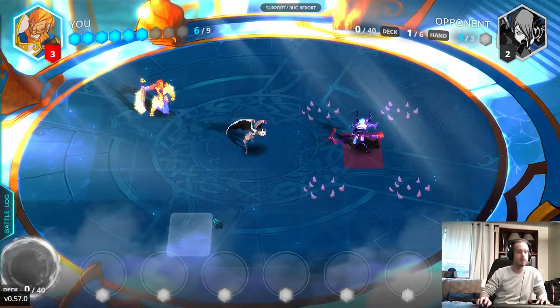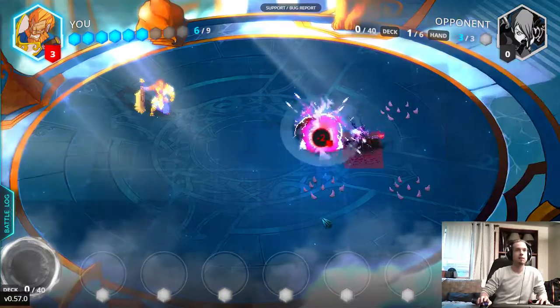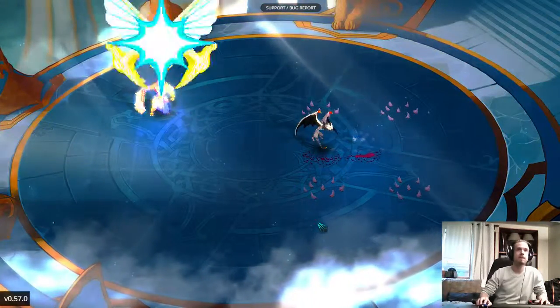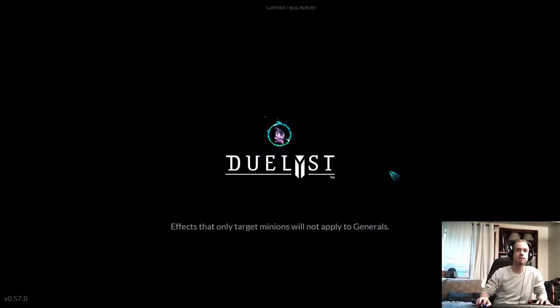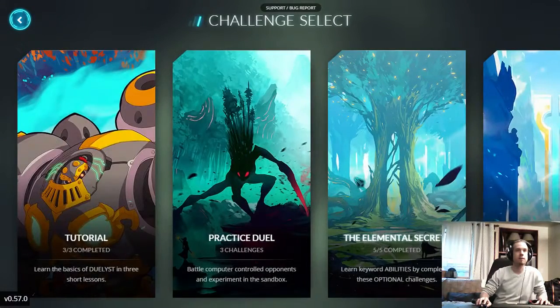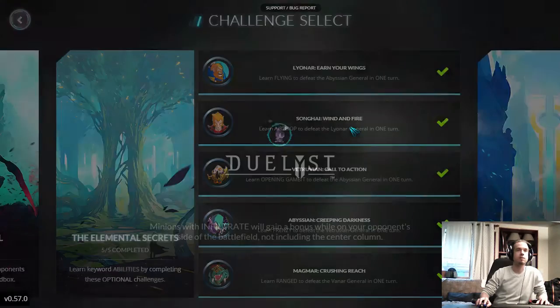Flying means they can move to any spot on the board during the move phase. We're going to quickly take him out. There's our first one down. Coming through these right at the beginning is a great way to get some gold and get a few packs opened up, and some extra cards to help you build your decks.